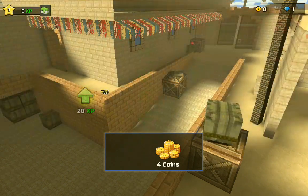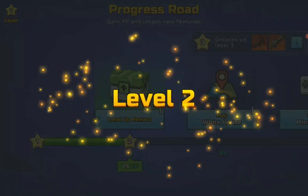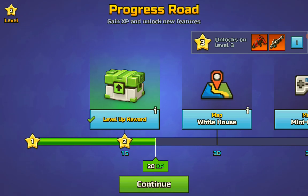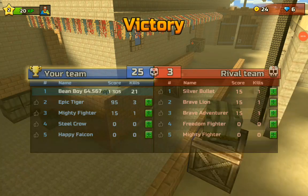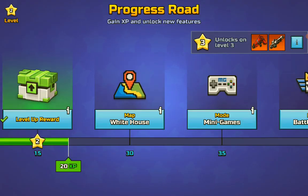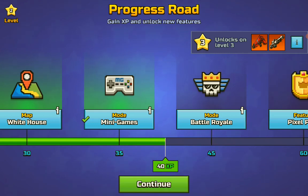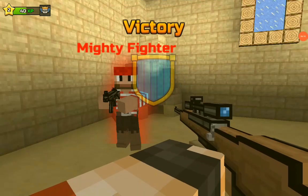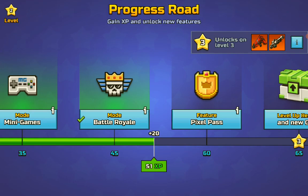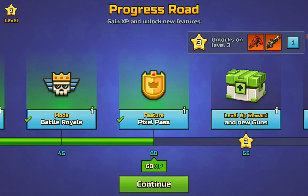I'm just trying to get through the first game. Anyway, we completed that — I obviously got top of my team because they're all bots. But I'm going to quickly level up. There we go. I'm going to do one more battle and then I'll get back to you. We won one, we leveled up, and we got the White House map. We leveled up again, and that's another victory, and we ranked up again. And now we have these things. Soon we'll be level three.